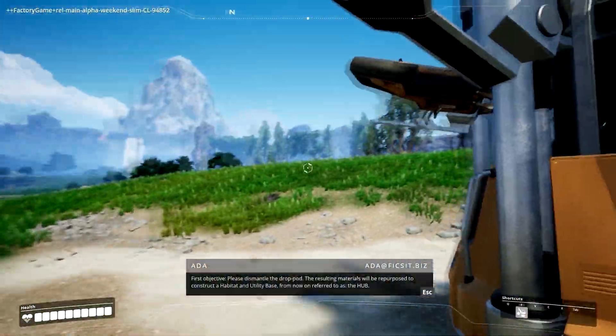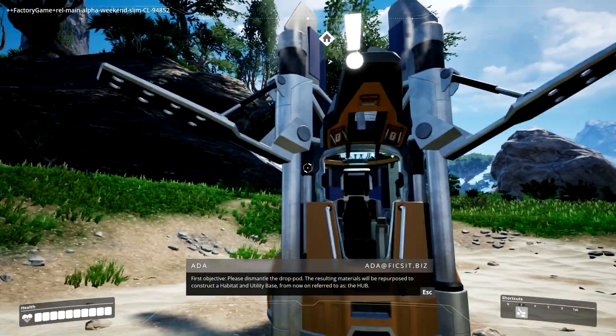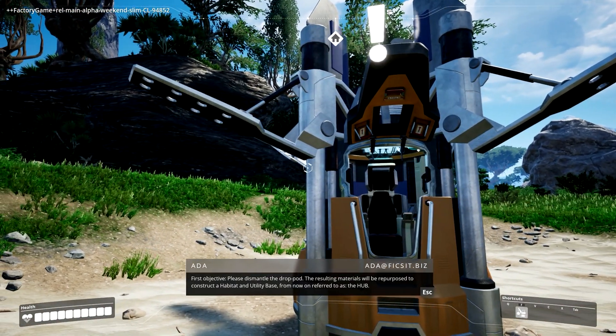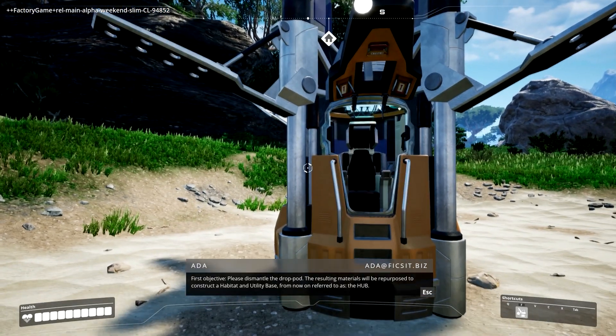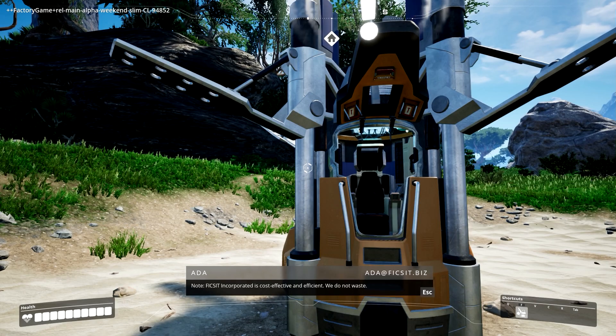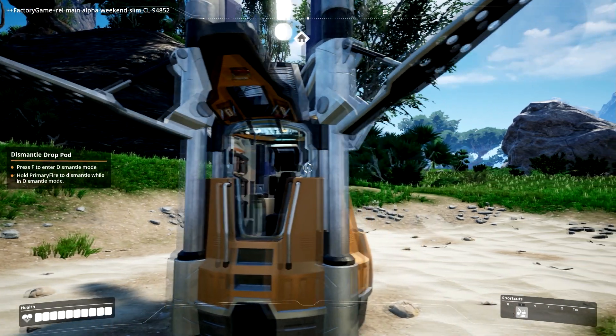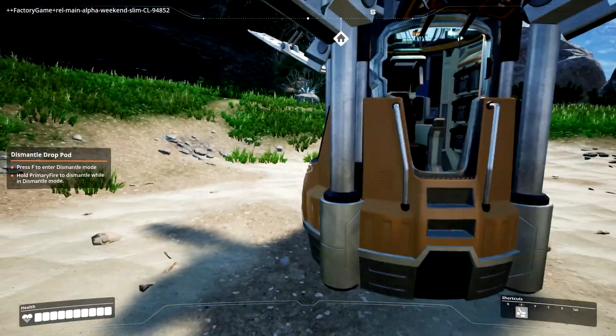First objective: please dismantle the drop pod. The resulting materials will be repurposed to construct a habitat and utility base, from now on referred to as the hub. Note: Fix-It Incorporated is cost-effective and efficient — we do not waste. Alright, so that's basically the start of the tutorial.